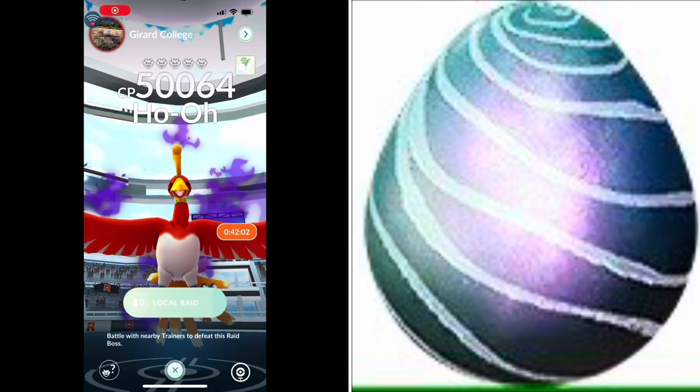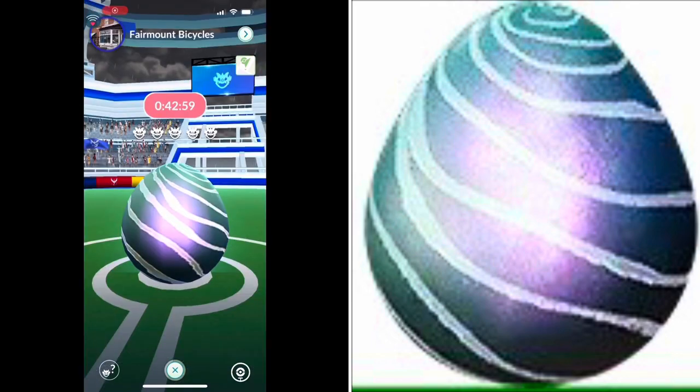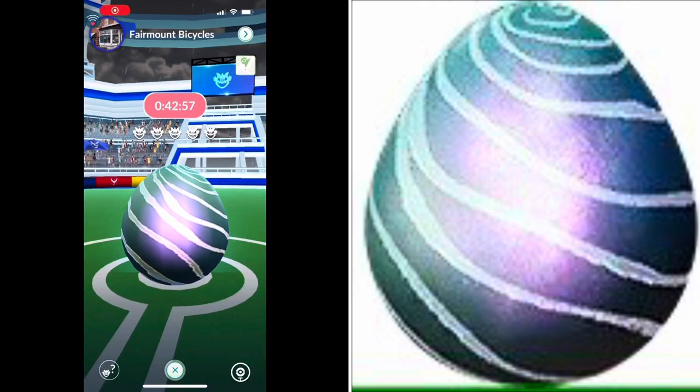All gems, regardless of the difficulty, will be black until you've defeated that raid boss for that battle. A couple of key tips: Shadow Raids can only be done locally. For higher difficulty raids, prepare to have a lot of Purified Gems and a lot of people — especially when it comes to Level 3 and Legendary Raids.